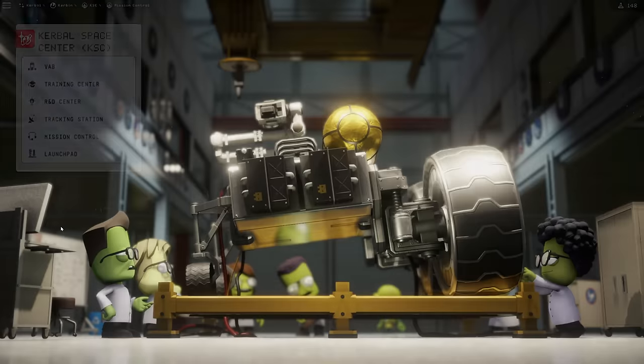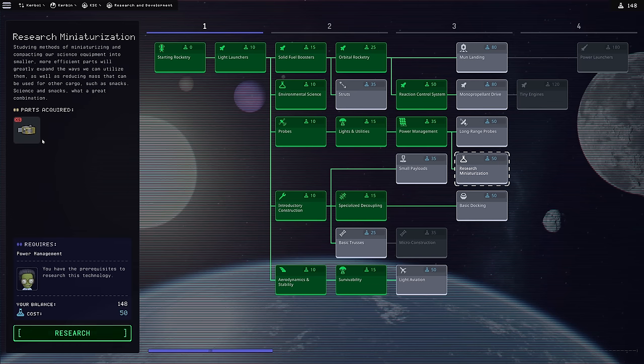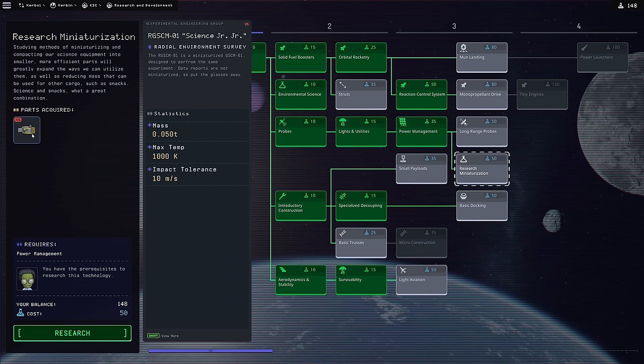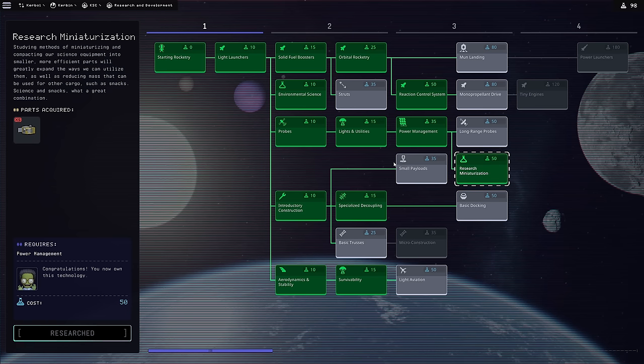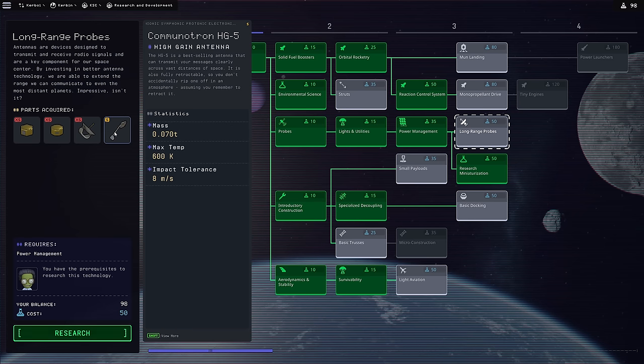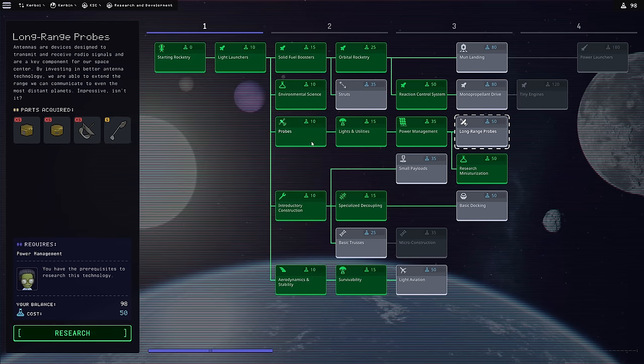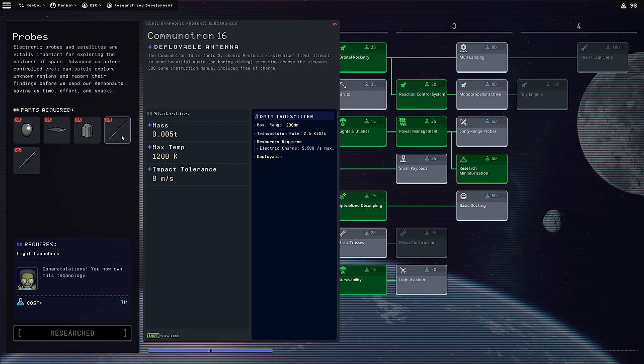First thing I want to do is go to Research and Development. We have 148 science points, and I'm going to invest in Miniaturization, which gives us the science junior junior - basically the same environmental survey part but as a miniaturized radially mounted version. Next I want Long Range Probes. The Communotron HG5 doesn't actually have a different max range - it's still 200 million meters, same as the other antennas we had before.